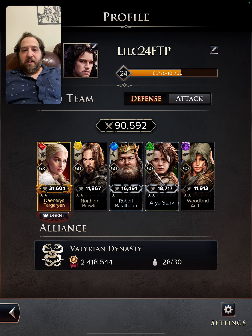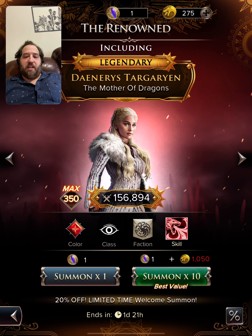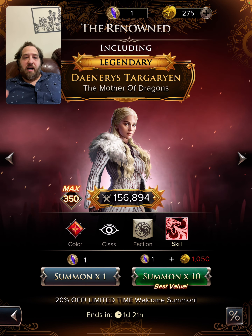When you're starting up an account, you get this great summon where you have the chance to get Daenerys, Ned, and Ghost, and it only costs 8 of the tokens to summon instead of 9. So you get really good value, and Daenerys is a top-tier quality character, so that was a no-brainer for me.